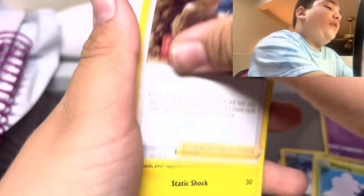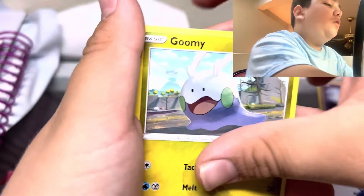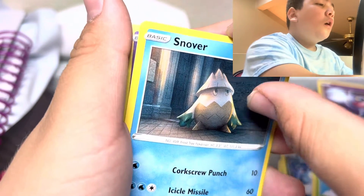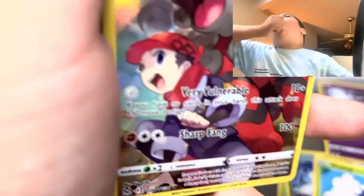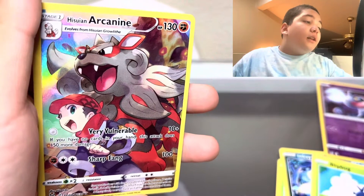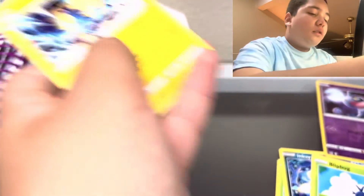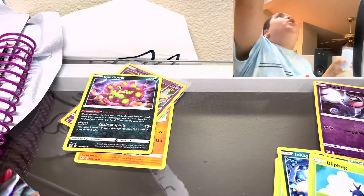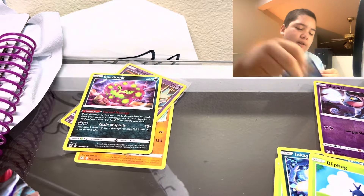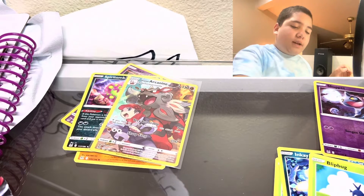We got metal energy and the same trainer. Eel, Gloom, Bronzor, Snover. The trainer gallery cards in this set — I actually thought that was a rainbow for a second, it kind of looks like a rainbow. There it is. Now we've got two more packs. Let's open the rest of the McDonald's.